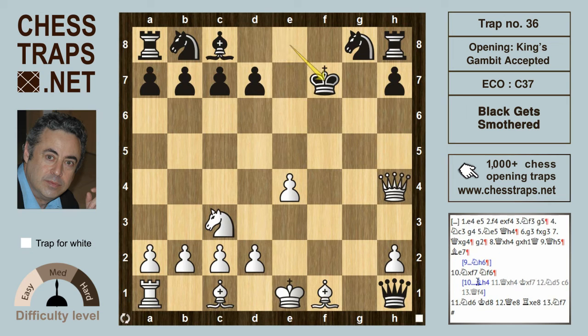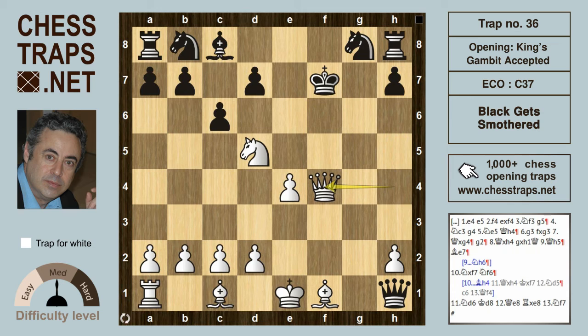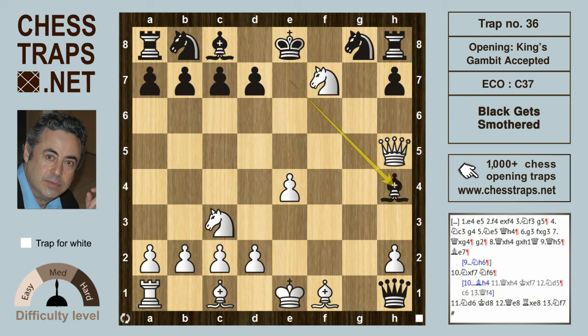After Q takes h4, K takes f7, and Nd5 is going to lead to checkmate as well — the queen can probably make its way to the f-file in many variations. If black continues with c6 hitting the knight, then Qf4 and white is firmly in the driving seat. So instead of Bh4, we look at Nf6 hitting the queen.